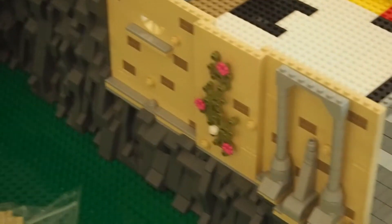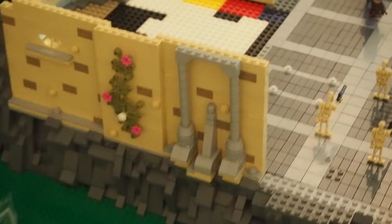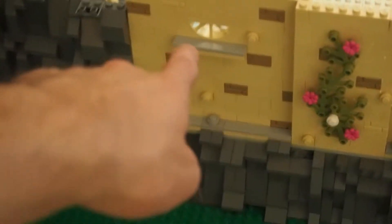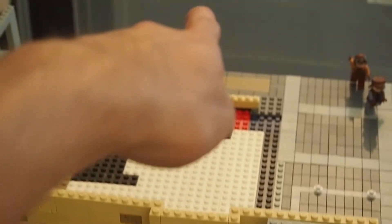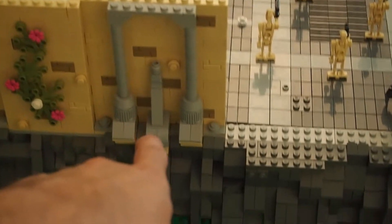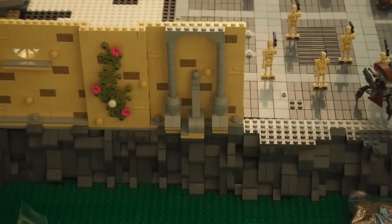I wanted to give you a quick update — I started building the wall. This is what I've got so far. I've chosen to build windows in this section of the wall, and I'll place down leaves in this section of the wall. This is something you can clearly see on pictures from the hangar.